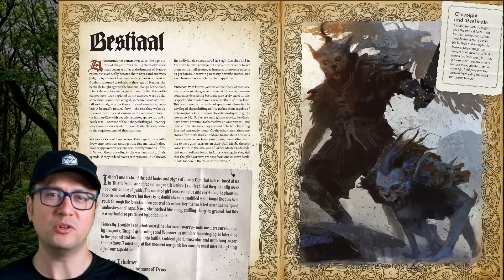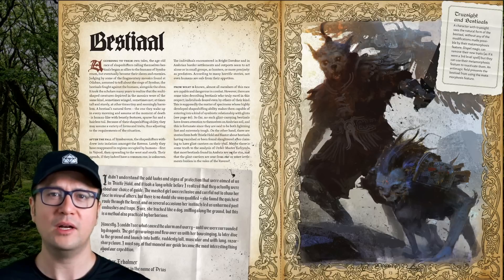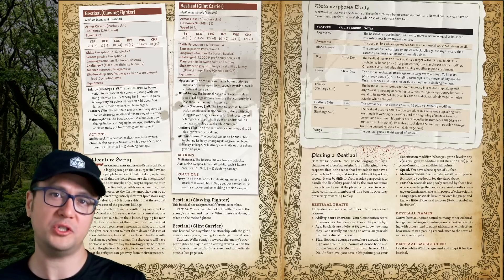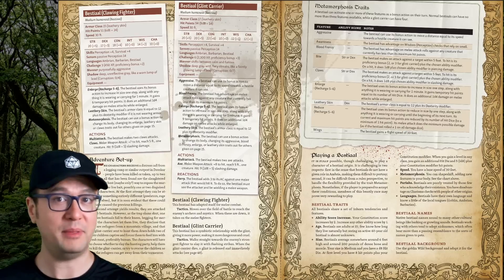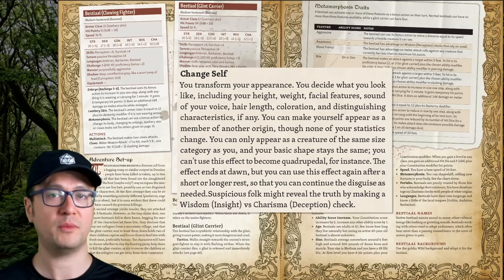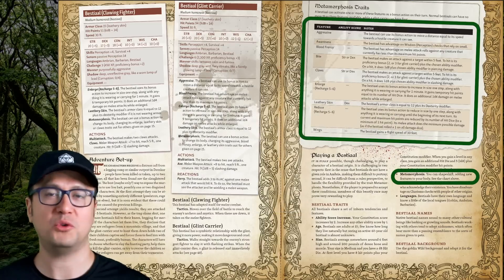Bestiales are shapeshifters, but sort of brutish and feral. Their natural form is that of a beastly human with sparse fur and a hairless tail. You can play a more sophisticated elven type of shapeshifter called a changeling, and these are of a completely different nature. Bestiales as enemy NPCs don't change to look like different kinds of people — they change to assume different beastly forms, which give them access to all kinds of different attacks. You could play as a bestial if you wanted to, but all you'd have is metamorphosis, which gives you beastly attack options. They're just not as cool as changelings.